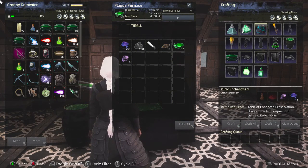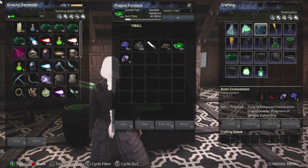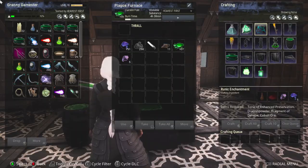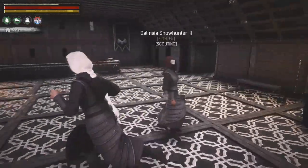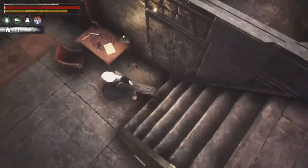You also need runic enhancement, and you need that to make the chronixium steel bar, which you make at the Frost Forge. That is what really took some time to do, because it needs the tonic of enhancement preservation and dragon powder. The tonic of enhancement preservation is made at the alchemy desk.